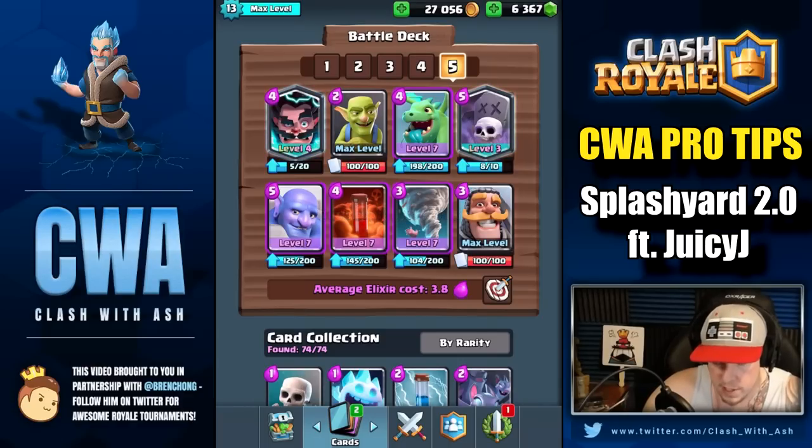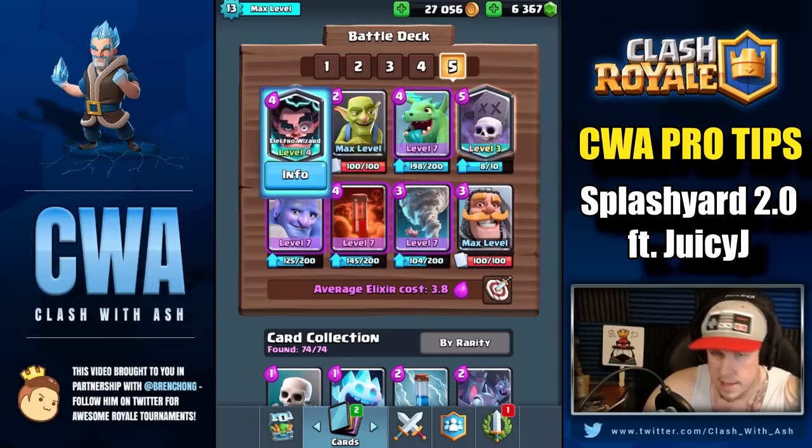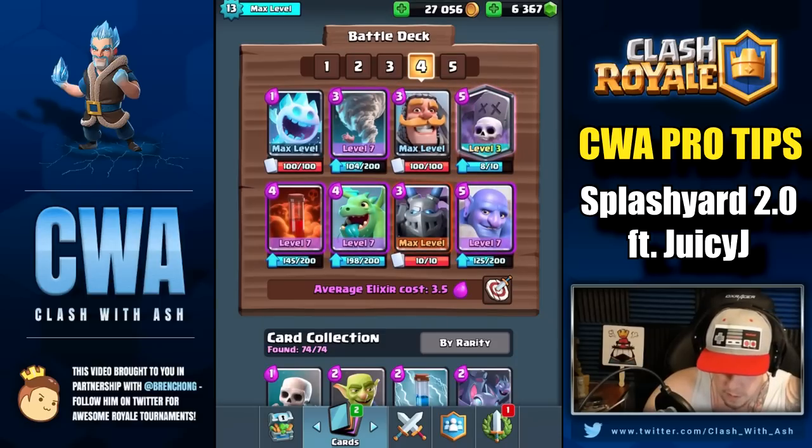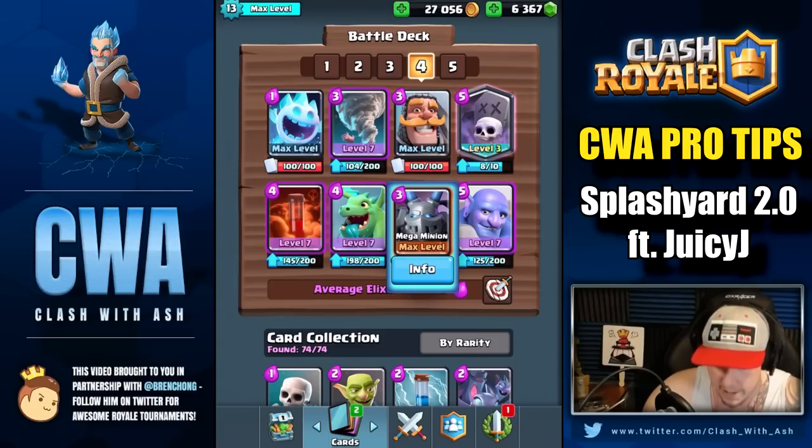So it's really only two versions? Yeah, it really is. The version with E-Wiz and Goblins for folks who have high-level E-Wiz, and this version with Ice Spirit instead of Goblins and Mega Minion instead of E-Wiz for those who don't have E-Wiz at all.